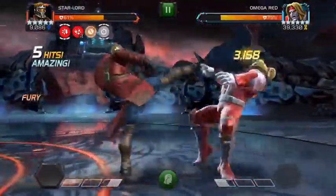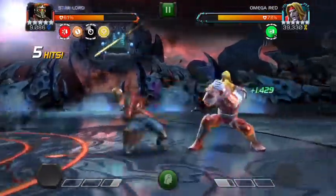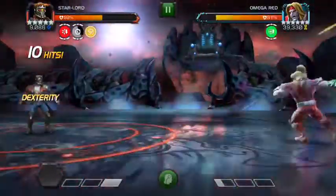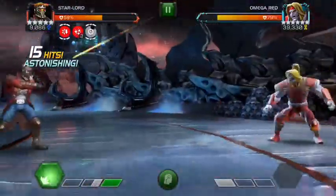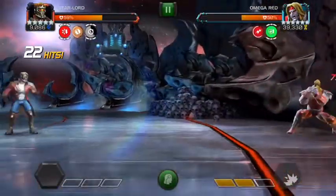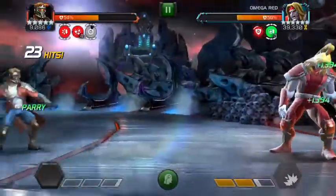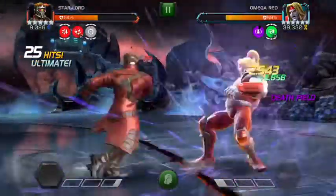It definitely helps though — it makes it a lot quicker. I come in with Star-Lord, and it doesn't particularly have to be a five-star Star-Lord. I'm blessed enough to have a five-star R4 dupe Star-Lord, but if you have him in four-star or even three-star and you play him well, you could take out Omega because the concepts are quite simple.